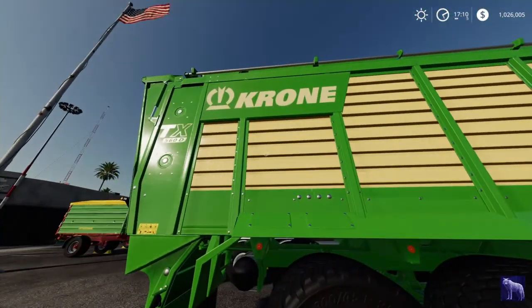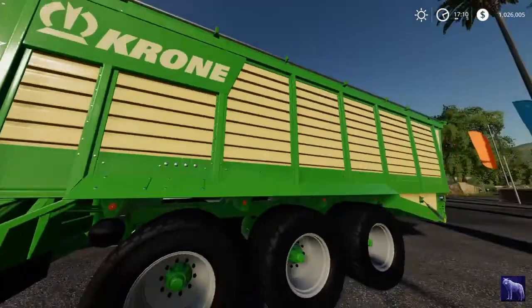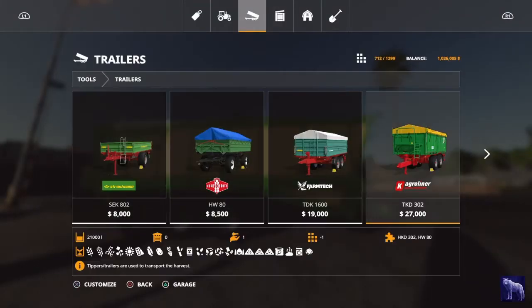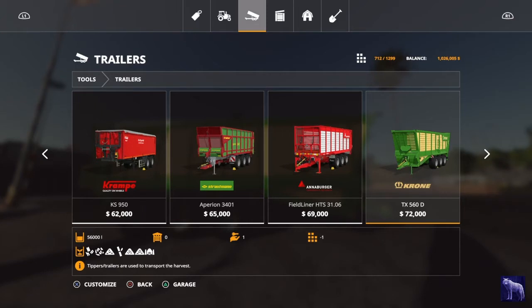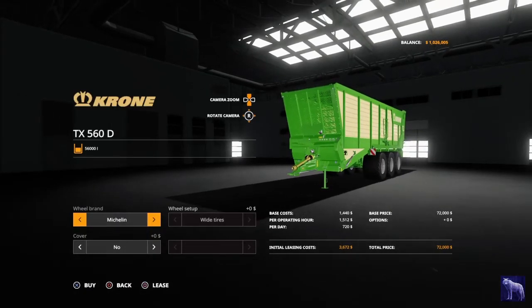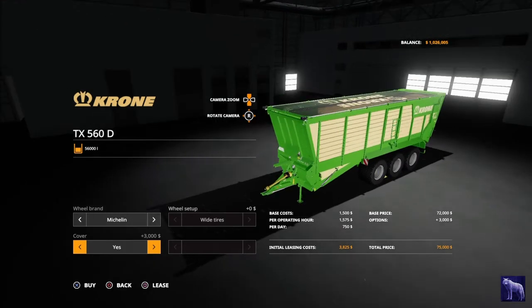Now we move on to the big Krone TX-560D. It's $72,000 base price, 56,000 liters, but just like the Annaburger it can only hold those seven non-grain items. Trelleborg or Michelin wheels don't add any cost, but a cover adds $3,000, making the maximum price $75,000.